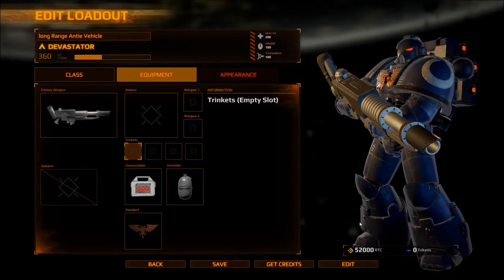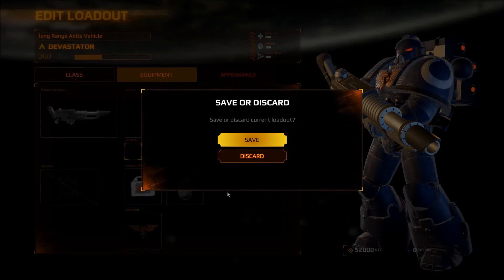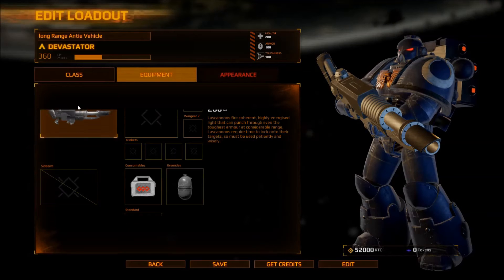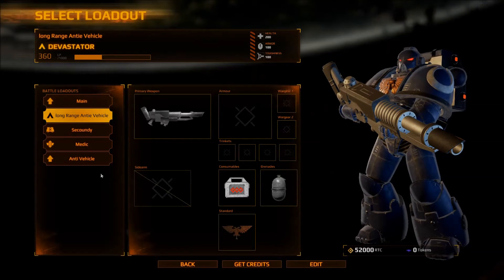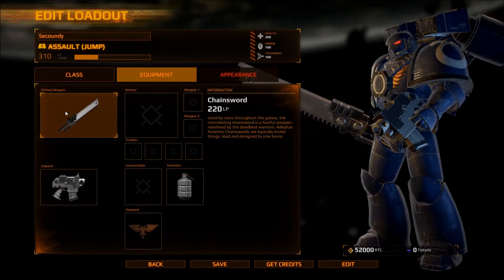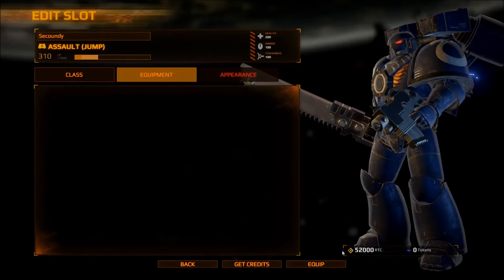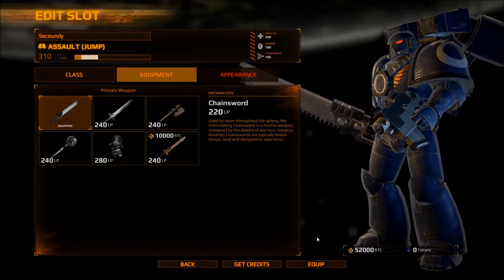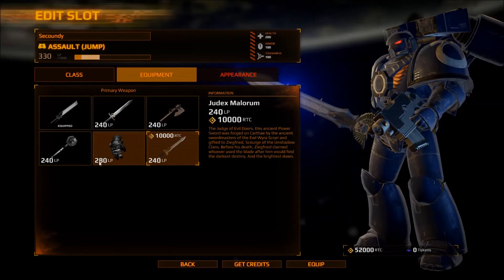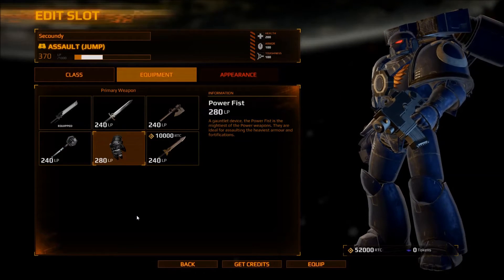Might as well rename all these just to class one, two, three as we go through them — their names are not changing. All right, yes, save. You are going to be Colossi. In secondary — you sir are getting back your power fist. You know what they're called? Power fist.